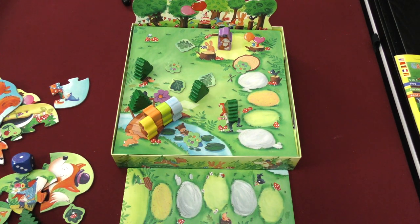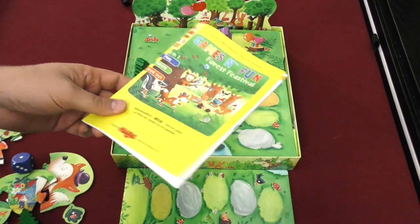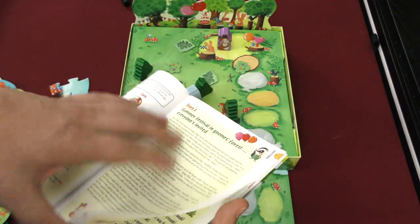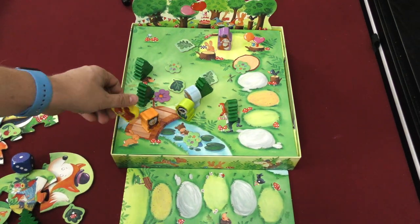That's pretty much the different games that are in the box. You can also use the book — there's a pretty big hefty book here. It comes with some stories, too, that you can tell. And as you read these stories, you get to move around the animals. It's kind of like an interactive play set.